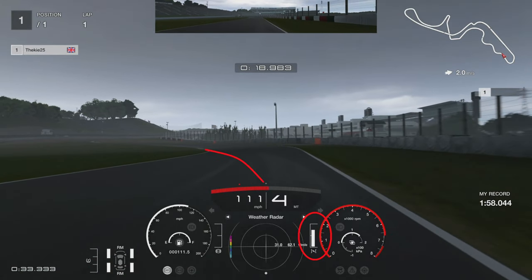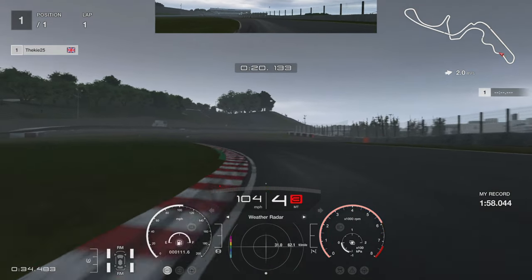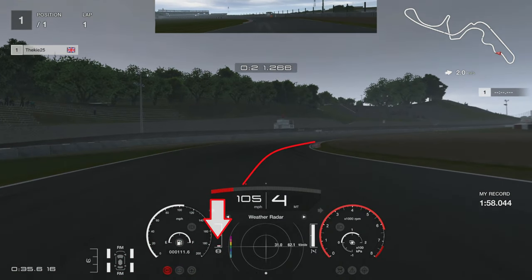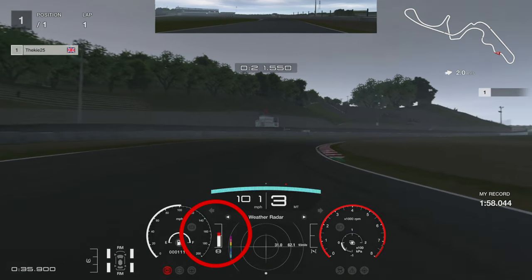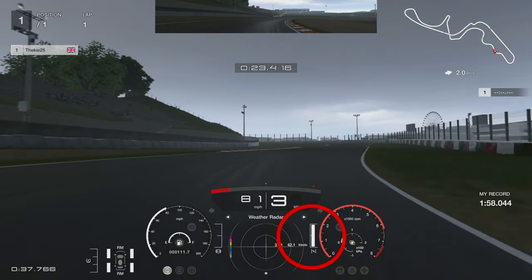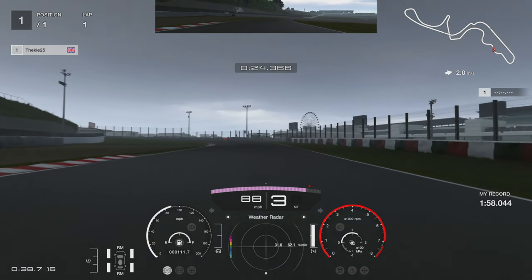Now into this really fast flowing S-section. All you're going to do to throw the car in here is just lift off the throttle - don't brake, just lift off. Let the car rotate in fourth gear, get that left-hand tyre close to the curb, then back on the throttle. As you're pretty much in the middle of the corners, put a tiny bit of braking in just to start rotating the car into the right-hand corner, then back on the throttle.